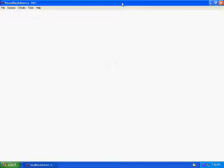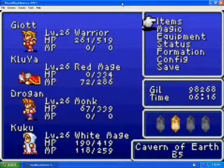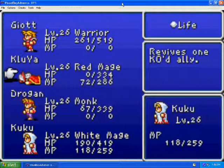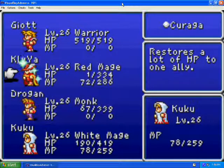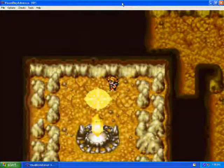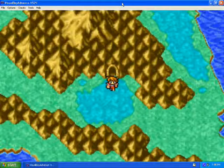Let's heal my Red Mage. I didn't expect to die — oh well. There goes my XP, it's all different now. Let's use Life. Chiraga on everyone. Alright, now luckily we don't have to go through the whole dungeon again — we can just take this teleporter right here. And we get teleported right out of the dungeon. So that's nice.